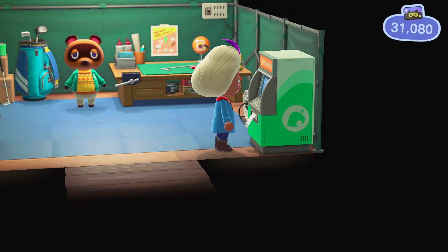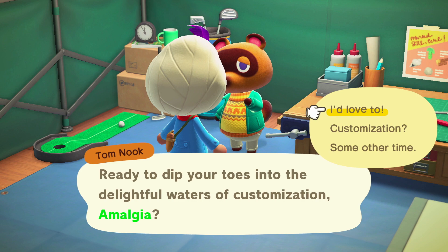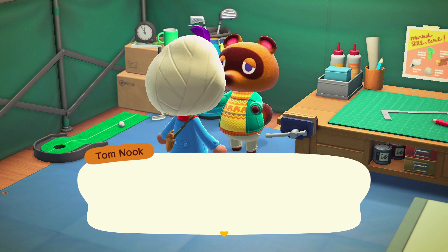While you're waiting for the new villagers to arrive, make sure to talk to Tom Nook to do his customization workshop. You have to click on 'About that workshop' when talking to him in order to actually partake in it. He asks you to make a wooden wardrobe, then gives you customization kits and shows you the general process for customizing furnishings in this game.